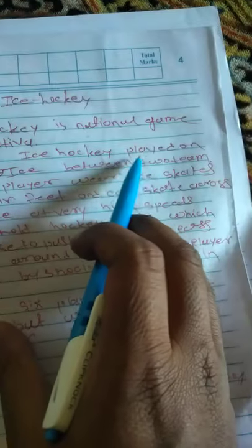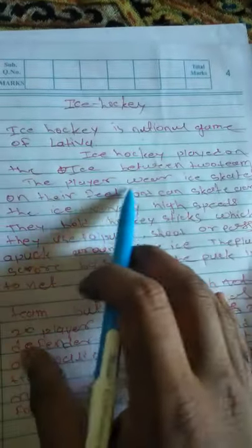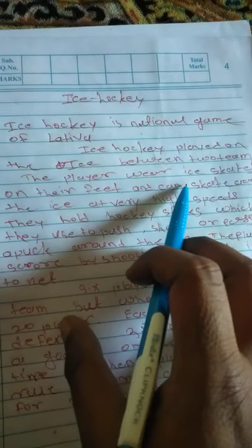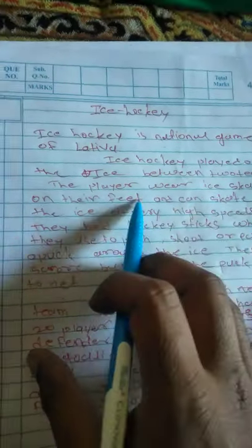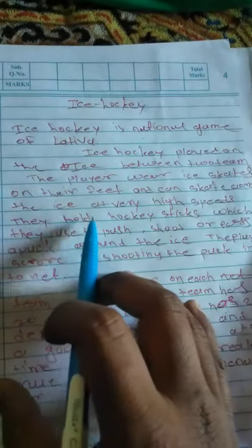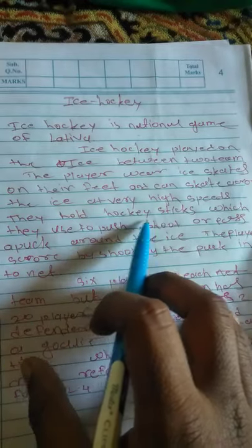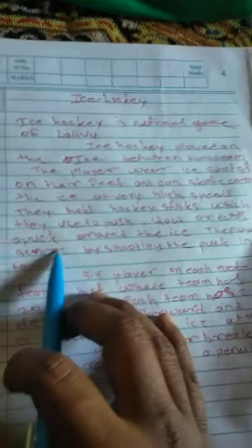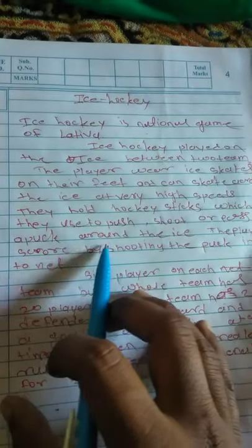Ice hockey is played on the ice between two teams. The players wear ice skates on their feet and can skate across the ice at very high speed. They hold a hockey stick which they use to push, shoot, or pass the puck around the ice.